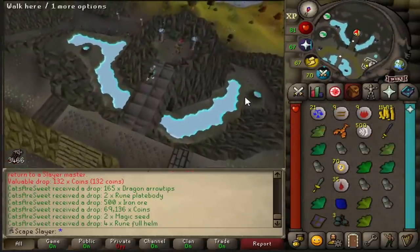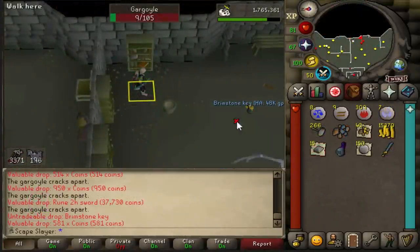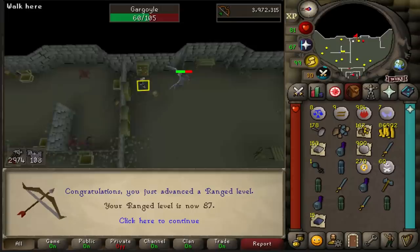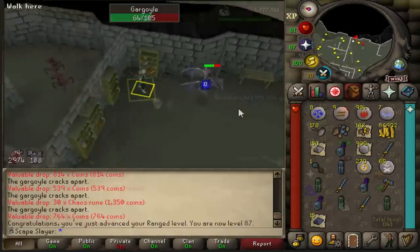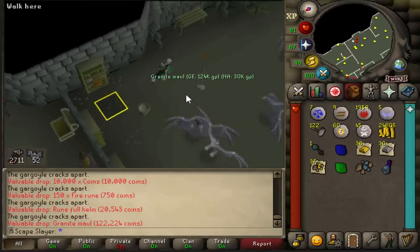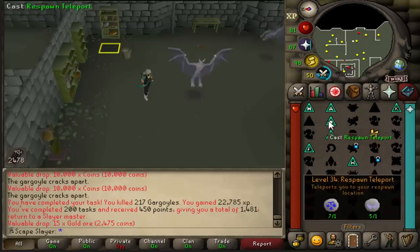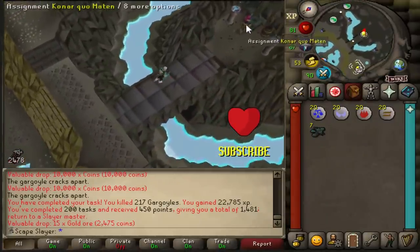Konar gives us Gargoyles — that is more than good, it's perfect. Gargoyles is so good for money, it's a great task. First brimstone key of the task already. Every time I get a good alch it makes me so happy. Thank you rune two-handed sword. Look at that level — 87 range! That's just so sick, only 12 more levels. Another brimstone. Even though we already have a granite maul it's always nice to see this drop. 200 tasks completed giving me a total of 1481 points — 450 points for one task is just mental.